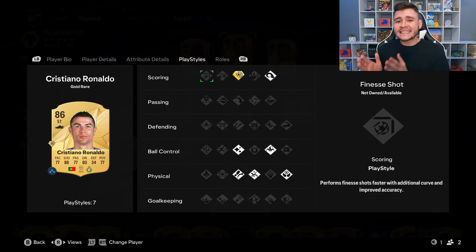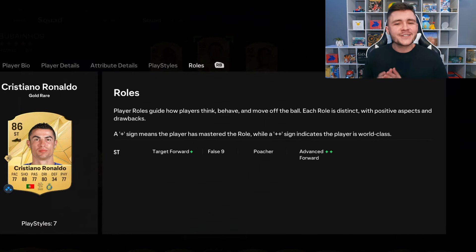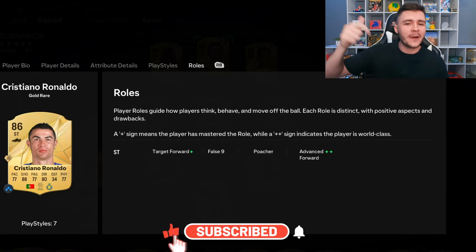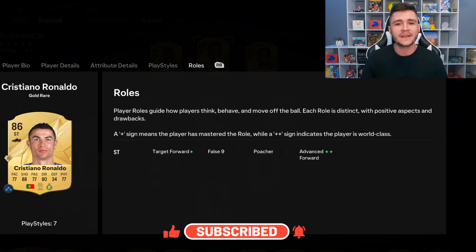In terms of play styles, he does have 7 different play styles. The power shot play style plus is a phenomenal addition for the card — I feel like it's really OP this year in FC 25, it's very easy to score in that way. He also has the power header, Flair, Trickster, Trivella, Acrobatic, and Aerial. If you guys do enjoy these FC 25 player reviews, go ahead and leave a like on today's video and also consider subscribing to the channel if you are new.